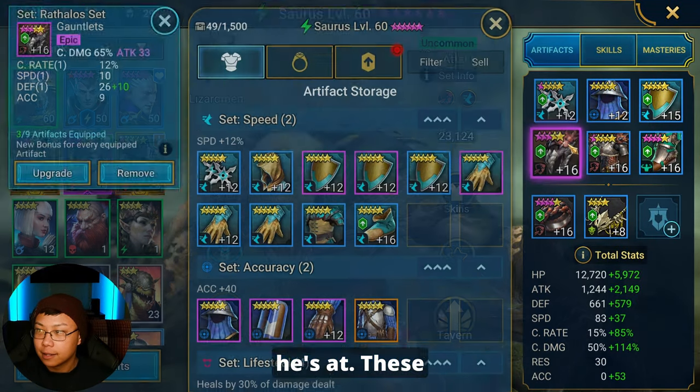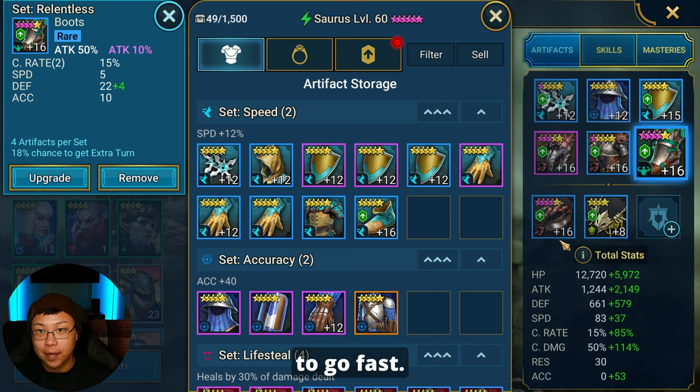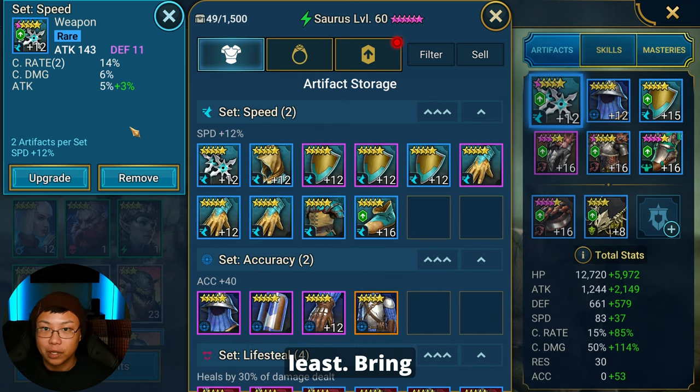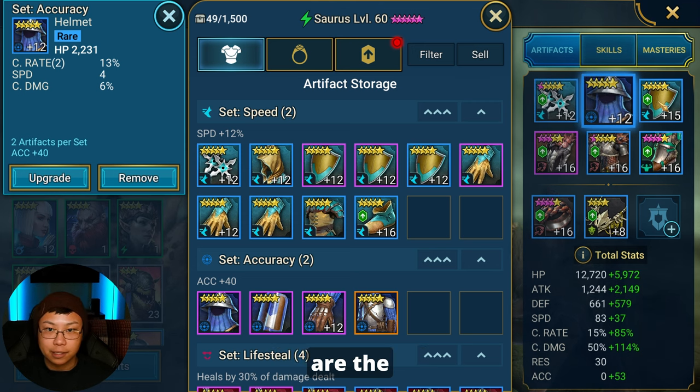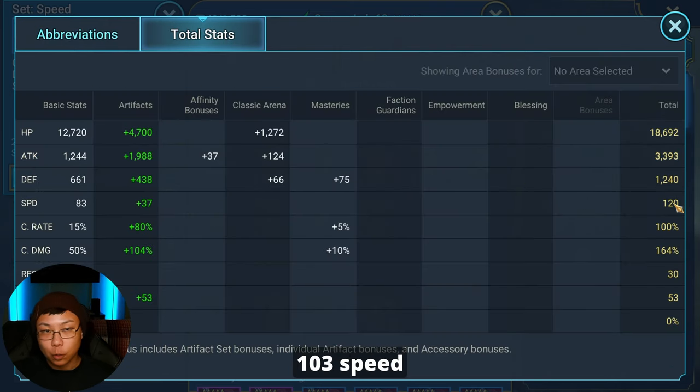Let me show you where he's at — these are the pieces of gear I have on him: crit damage, attack, attack on the boots. Remember you don't need him to go fast, you just need him to go faster than the waves and hit as hard as possible. We have attack on the ring and crit damage on the gloves. I want to take the amulet up to rank 12 at the very least. When building out Saurus, I'm prioritizing at least 103 speed — the minimum to go faster than the opposition in 12-3 brutal — and a minimum of 3.5k attack, which is all you need to clear the waves, plus a little more crit damage.